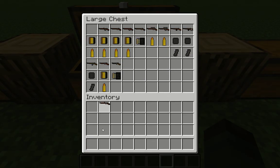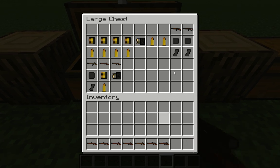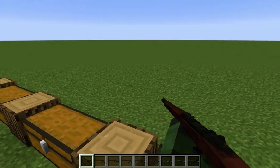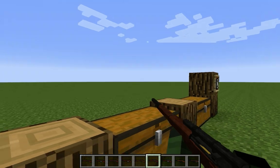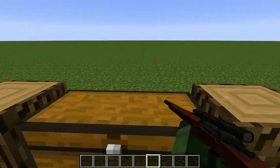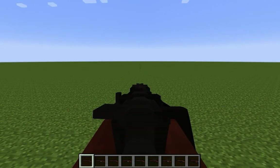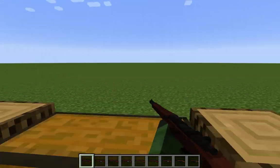Moving on, here we have rifles. There's some snipers which are literally just scoped rifles. If you have the stripper clips for some of these snipers and rifles, it won't load individual bullets — it loads the stripper clip, which is a lot faster. But if you just use the individual bullets, it'll load one at a time, which takes a bit. Also, after you shoot, you have to click to bolt it again, and then you can shoot another round.